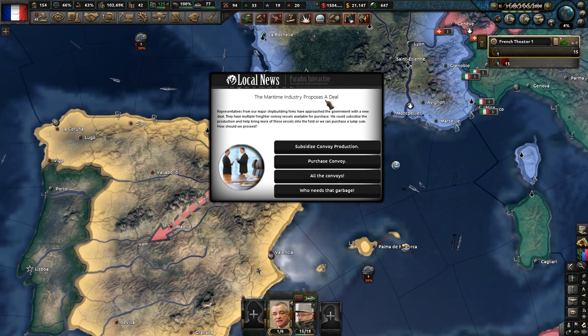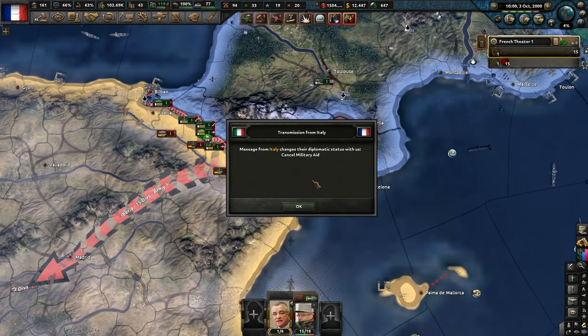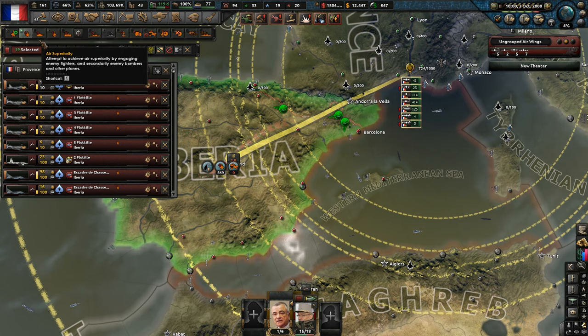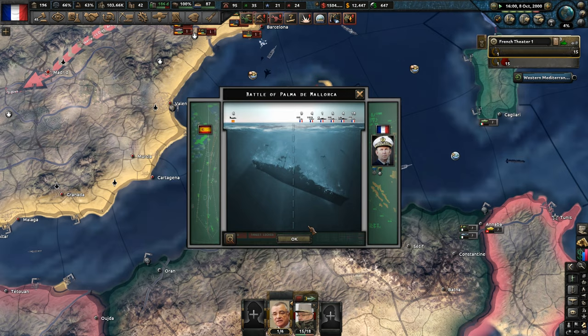The maritime industry proposes a trade deal so we can subsidize convoys. We're slowly but surely pushing over the Pyrenees. Andorra asks for a bailout — we'll accept. Still chipping away at their air force, which is super nice. Our navy's doing really quite well. We could probably switch to air supremacy now. We are super smashing their air force — 225 French losses — which is kind of crazy in the open sea.